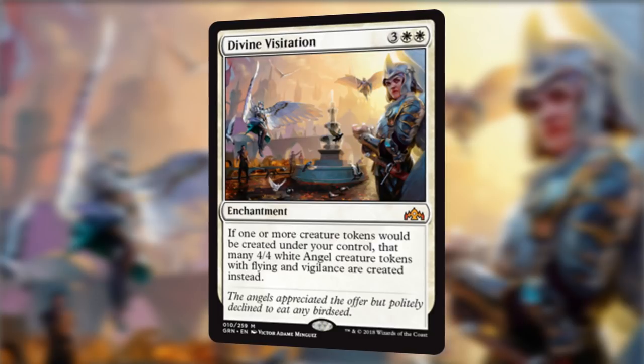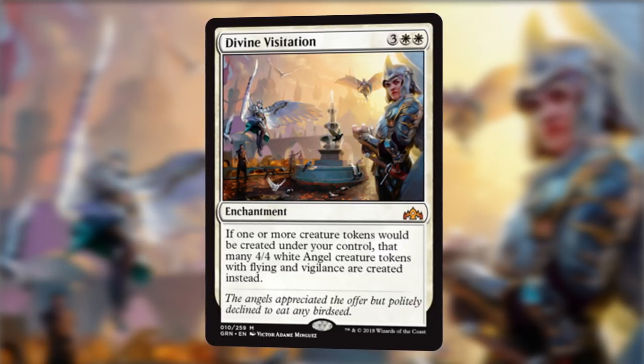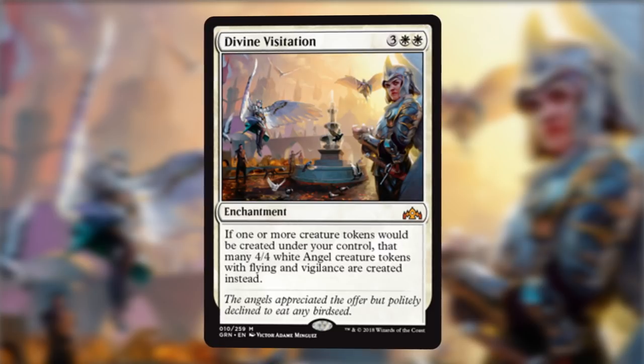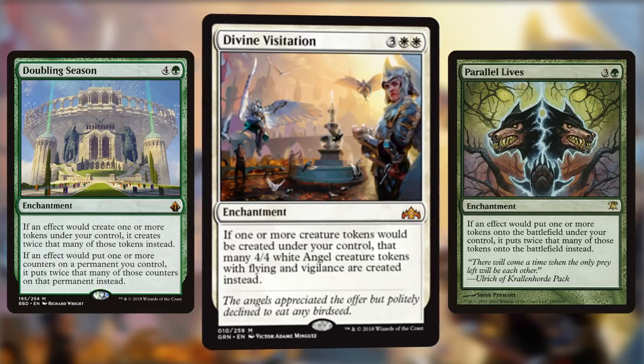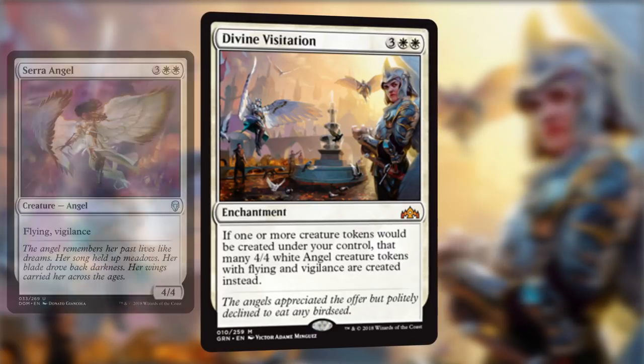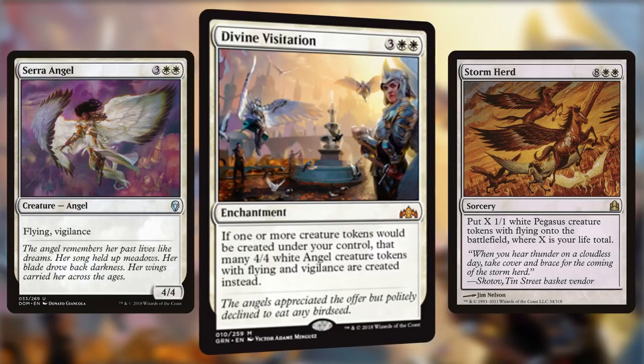Up next, Divine Visitation — for 3 and 2 white, so 5 mana total — is an enchantment. It states that if one or more creature tokens would be created under your control, that many 4/4 white Angel creature tokens with Flying and Vigilance are created instead. Token decks already had Doubling Season and Parallel Lives, and we thought it couldn't get any more crazy in Commander, but we were extremely wrong. There's nothing quite like getting a Serra Angel for every Pegasus created with Stormherd. It's going to be absolutely ridiculous in Commander, and all token decks are going to want one of these.